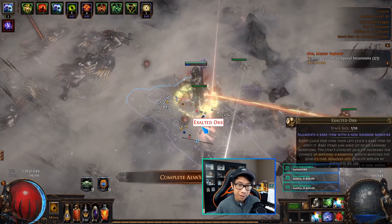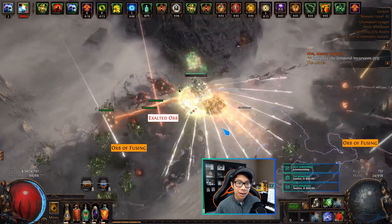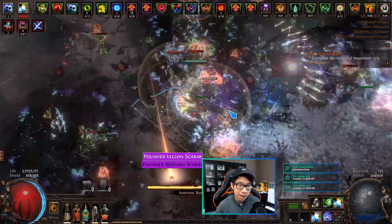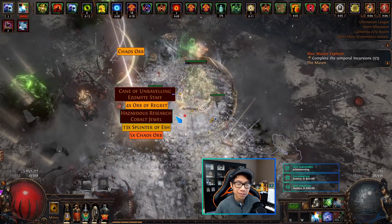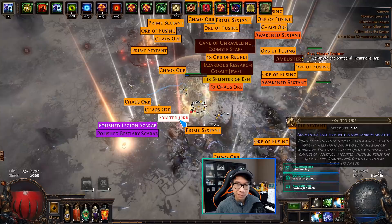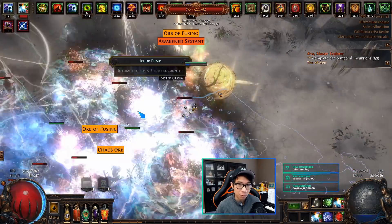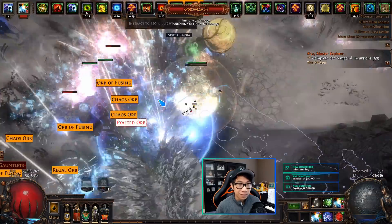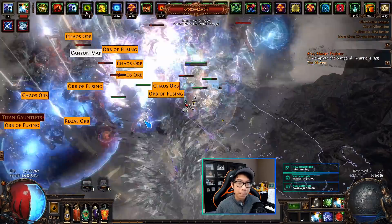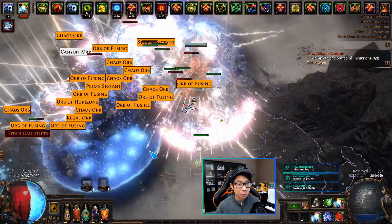I recently did a video where we did some high investment mapping in Valdo's Rest — you can find the link in the description below. In that video I spent about 300 chaos per map and made quite a healthy profit. From there I was curious just how much you can invest in a map and whether you continue to see returns as you ramp up that investment, or if at some point you just stop making money. So we've doubled that now, and in this video we're going to spend 650 to 700 chaos per map.